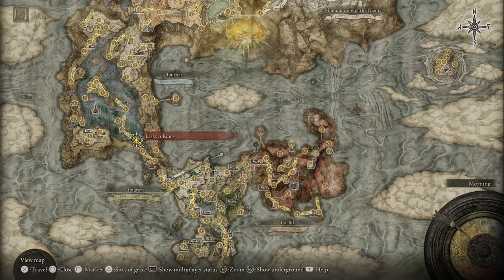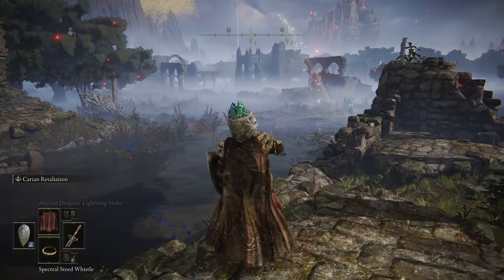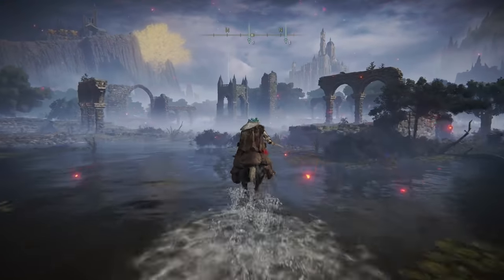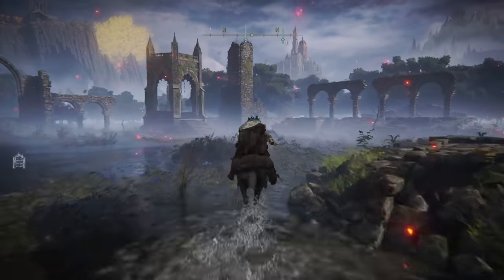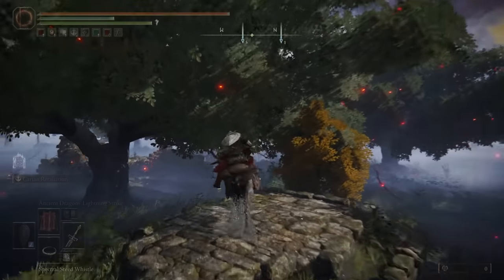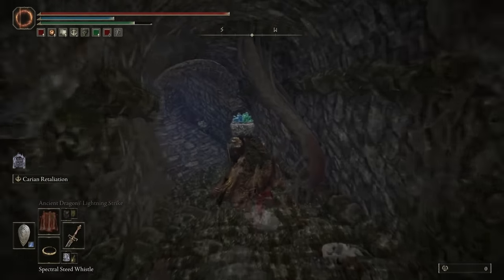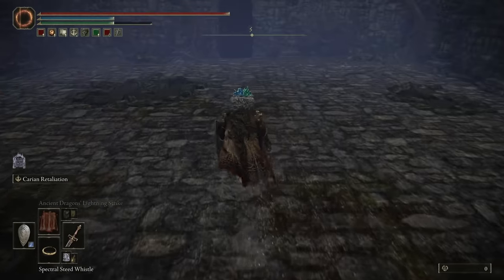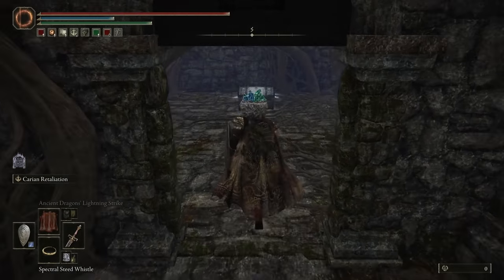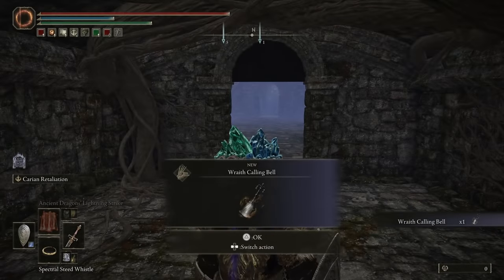To get the Wraith Calling Bell, go to the Laskier Ruins in Liurnia. From here, hop on your horse and run directly across toward this little set of stairs that takes us underground. Follow this direction, hop skip and jump up there, and there's a set of stairs you can run down. Inside is one of these rooms and you can open up this door right here — inside is going to be the bell that we need.